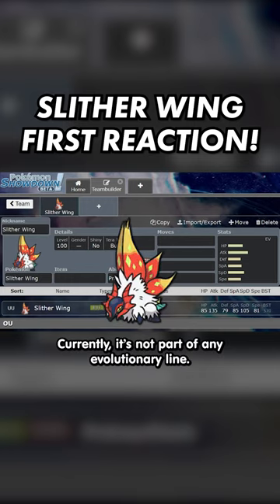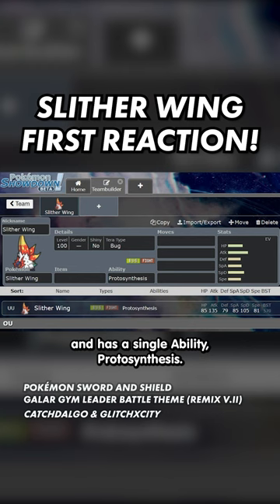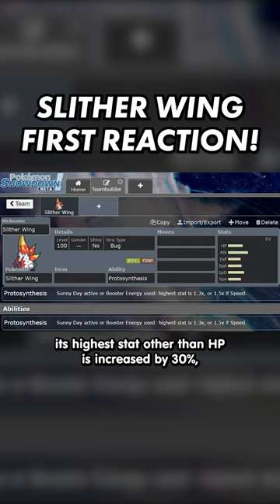This is Slytherwing. Currently it's not part of any evolutionary line. It is a Bug and Fighting type and has a single ability, Proto-Synthesis, which while Sunny Day is active or if it's holding the Booster Energy, its highest stat other than HP is increased by 30%, or 50% if Speed is its highest stat.